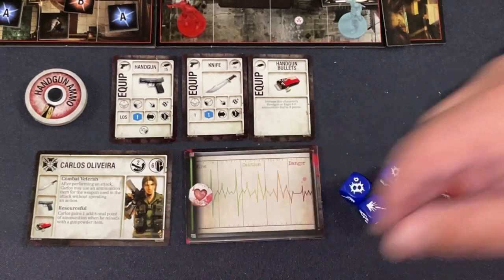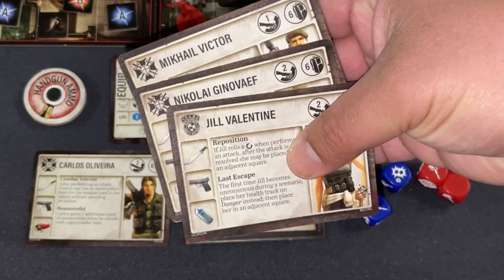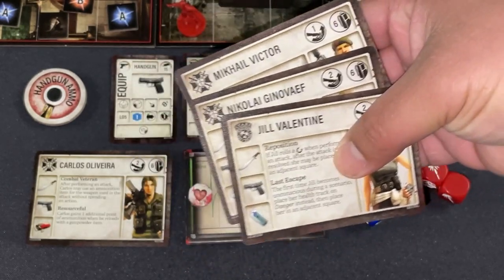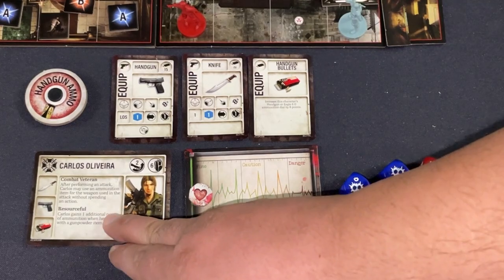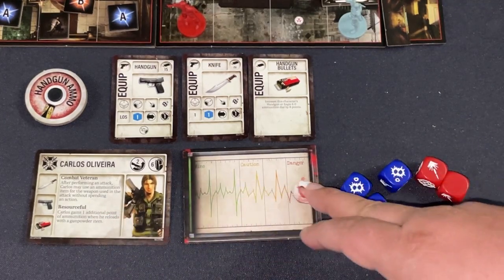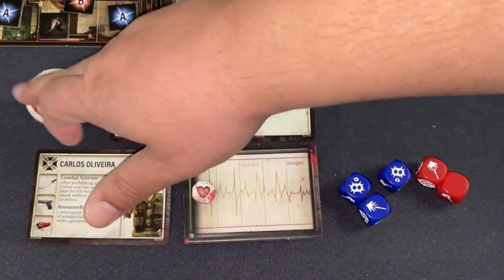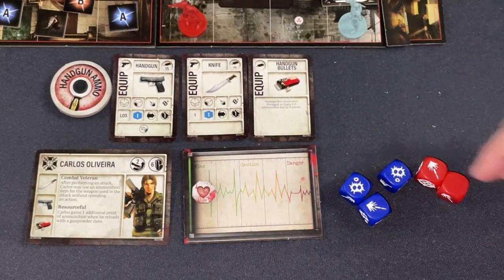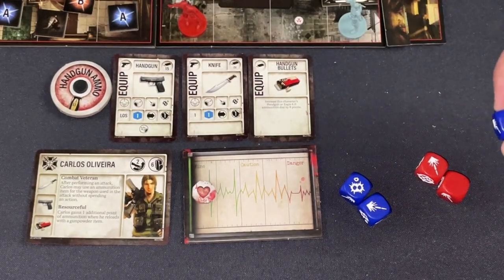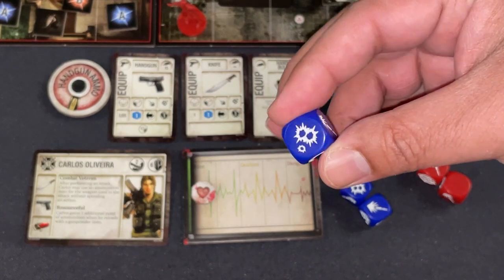Let's take a look at the characters. That is Carlos — there are four choices, so in a four-player game you're playing all of them. Veterans of the video game will recognize the character, the health tracker, the guns and equipment, and of course the snazzy dial for the ammo. The big thing I wanted to focus on is one little component: the die.